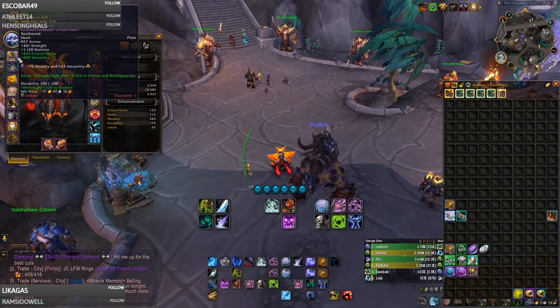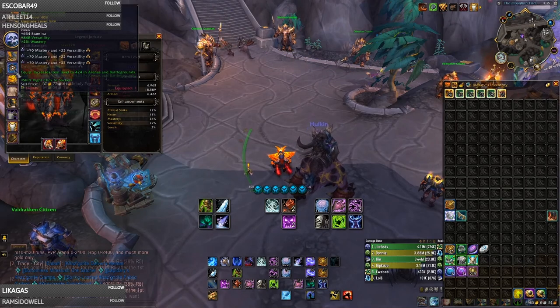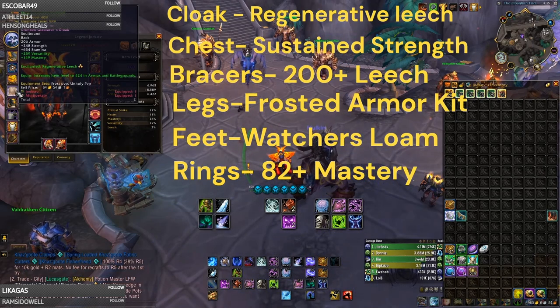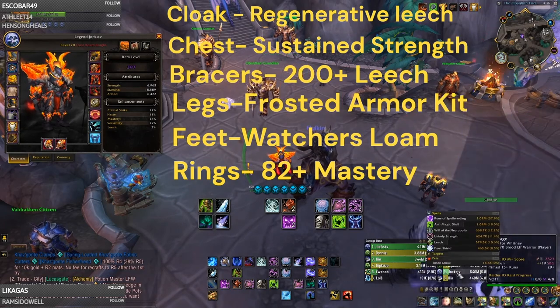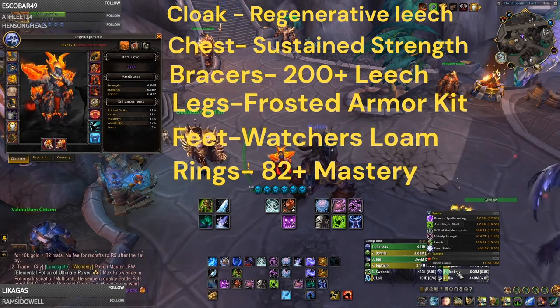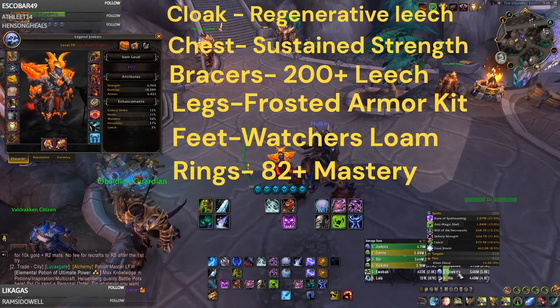For your Enchants and Gems, I like to go the gem that gives you 70 Mastery and 33 Versatility. For my Cloak, I want Regenerative Leech. Leech doesn't seem like a lot at only 3%, but I actually heal a decent amount with it - it's usually around 10% of my healing, which for one solo shuffle did 579,000 healing over the 6 rounds, which is pretty nice.